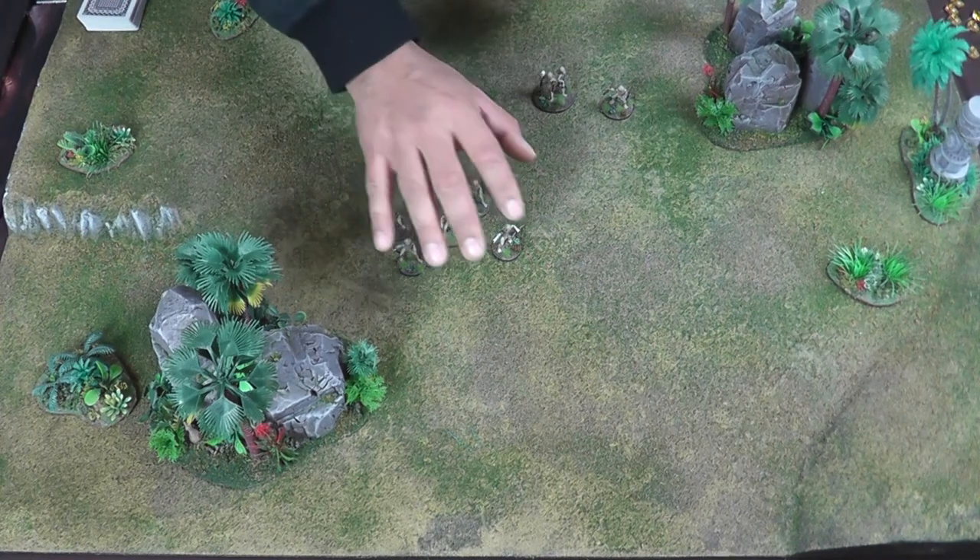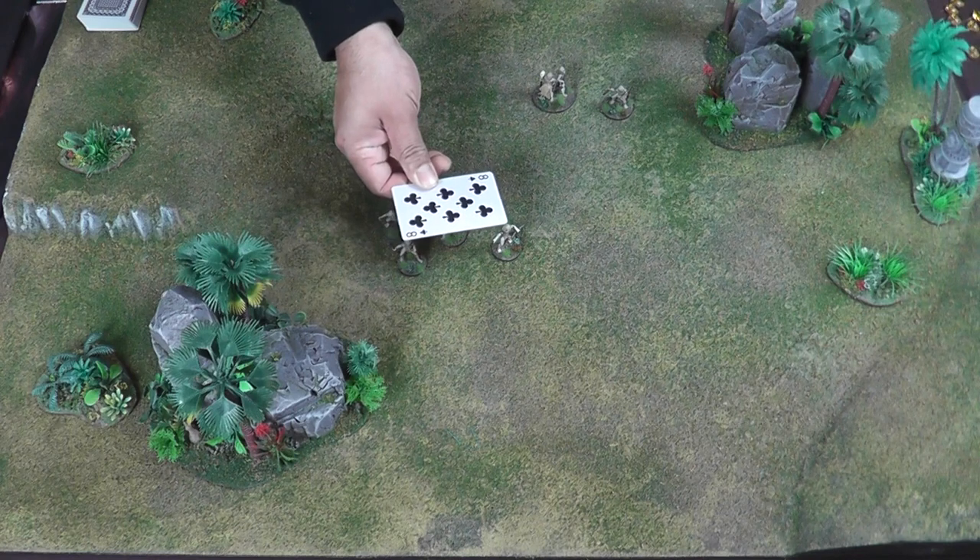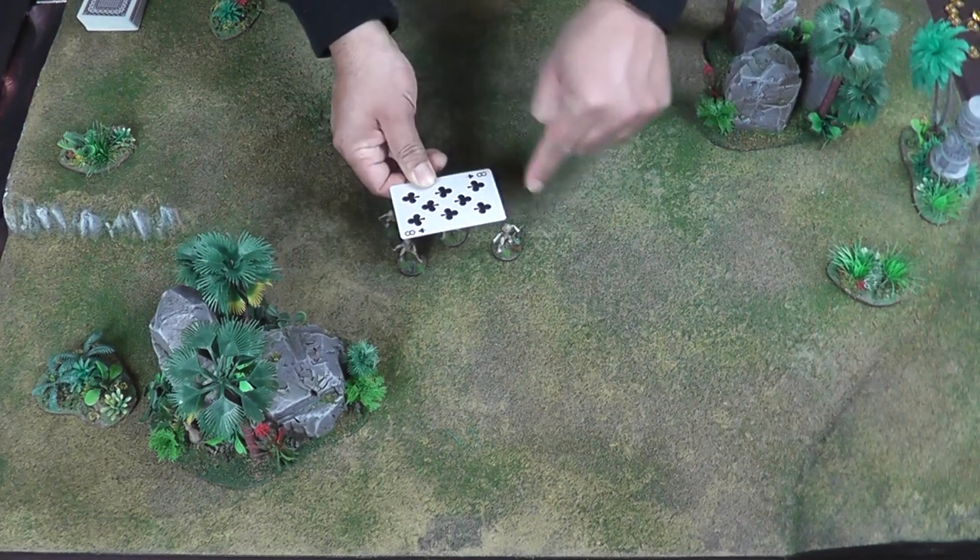I do need to make sure that this unit has coherency when it moves. I do that by using the card and placing it on top of a miniature or on top of the group. If everybody's base in that group is touching the card, then the unit is in coherency. It's as simple as that.